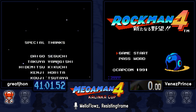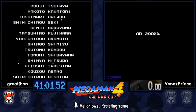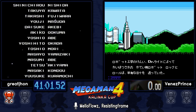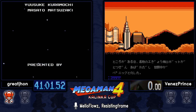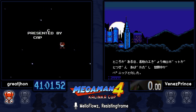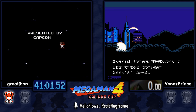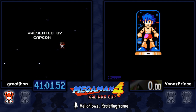With that PB, their difference is less than 15 seconds apart — the 41:01 that Great John just got compared to Venez's offline 40:46. Both runners are approaching 39-minute territory pretty fast. Venez only picked this game up for the tournament — he was running buster-only so he does know a thing or two. This is the final match of the Kalinka Cup — the battle for third place.